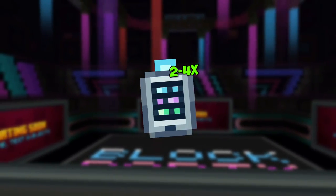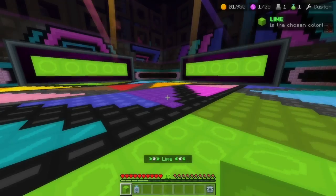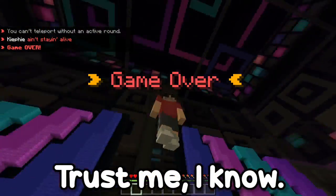Having 2 to 4 colored teleporters should give you an instant win, but make sure you hold it. You don't want to wait a few seconds where it says you can't teleport without an active round, because that is the worst feeling possible.